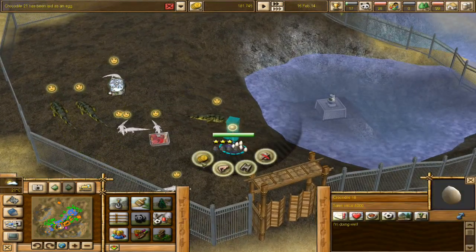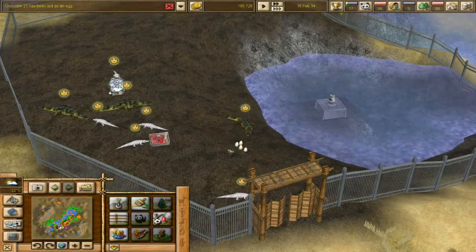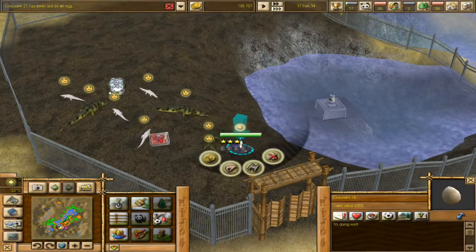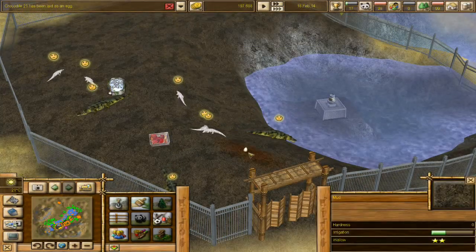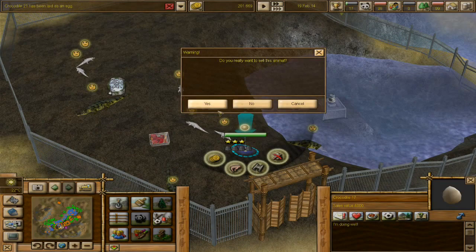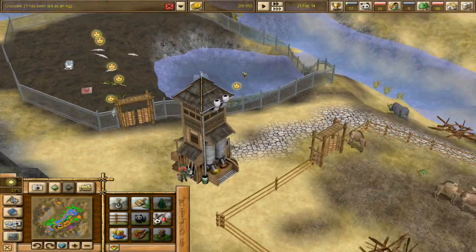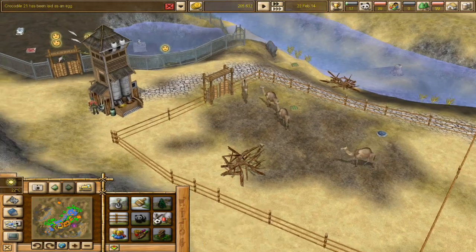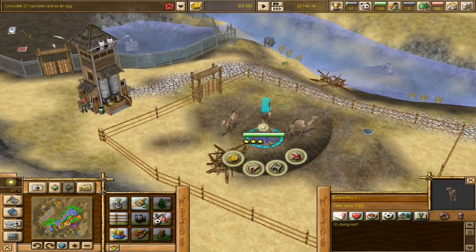They actually have higher value being sold as eggs rather than as a baby, which kind of surprises me. But I guess it makes sense - if you know they're viable eggs, why not? That should make everybody happy again, and it also gives us some much-needed funds. I think breeding the crocodiles is the better way to go, because the camels are taking their sweet time about it.